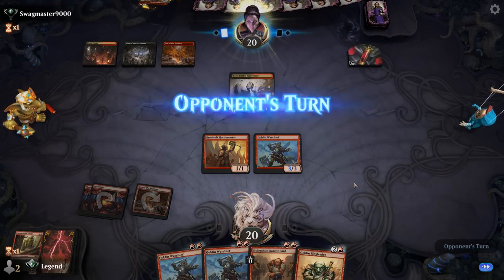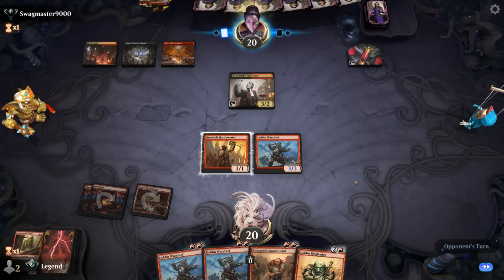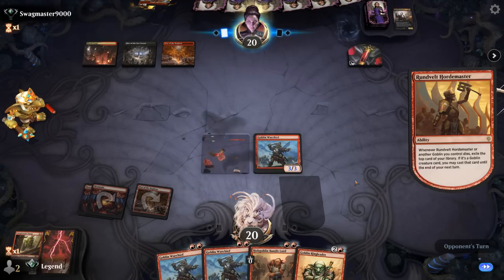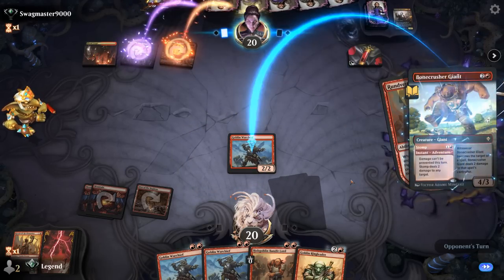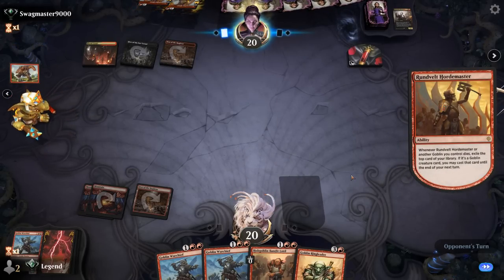Although now Kalitas could also leave behind a zombie. Kills Hordemaster — hoping to exile a Goblin. And Bonecrusher number two, Stomp kills Warchief. At least we picked up a Ringleader, which is nice in a grindy matchup like this. Ideally exile a Goblin, draw a land, and be on our way. Found a Squee — not bad.